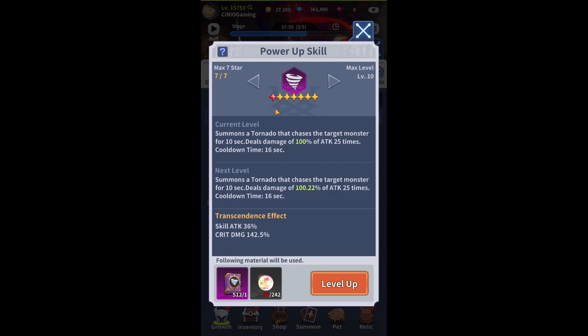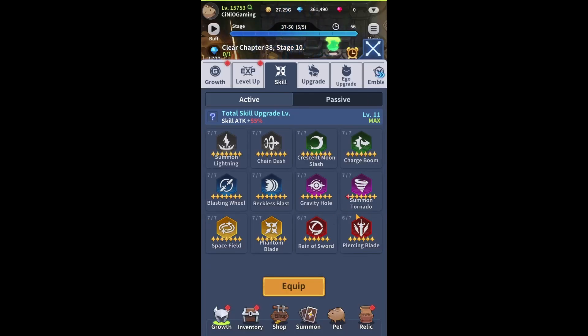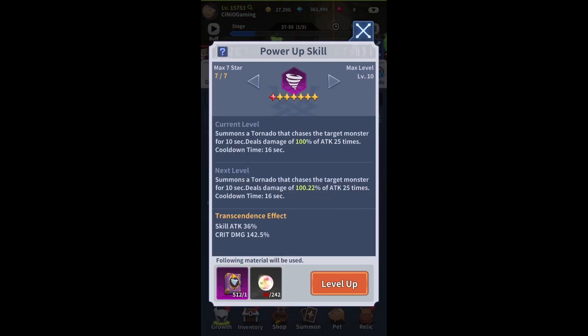First things first — in order to power up a skill you need the following material as shown. When it comes to books, apart from the god-tier one which I showed you and still struggle with a little, you should have more than enough books to do it. And when it comes to this secondary resource, this is a brand new resource which has only just been introduced.